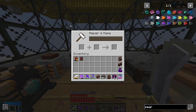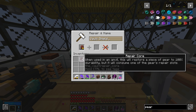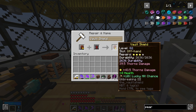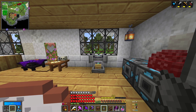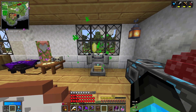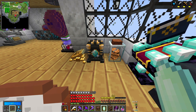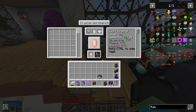But before we do anything else, we need to repair our shield because it has nine durability left, so we definitely do not want that to break on us. And then we need to make ourselves a crystal. And as promised, we're not going in completely unprepared this time — instead, we're going to do a decent amount of modification to hopefully increase our odds.